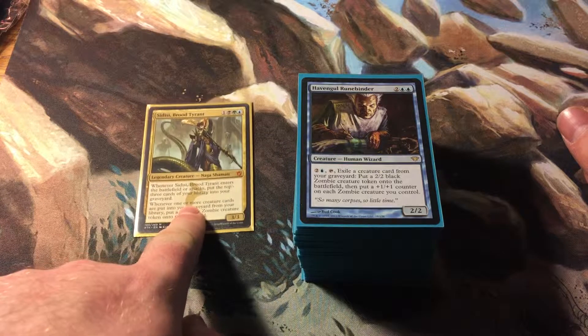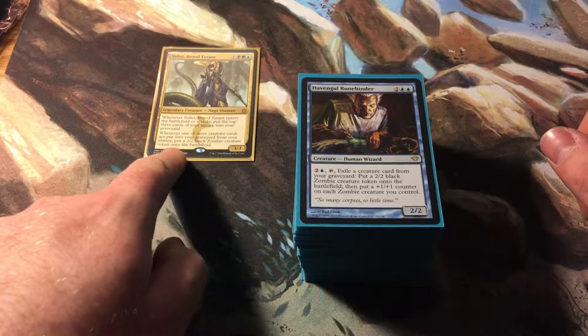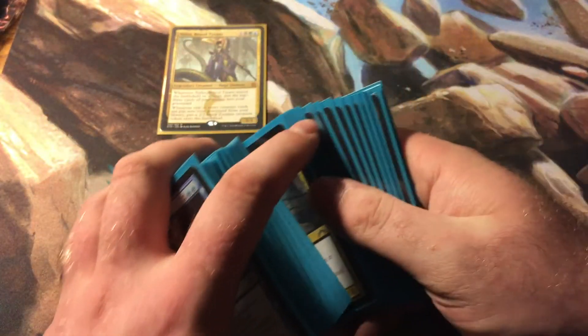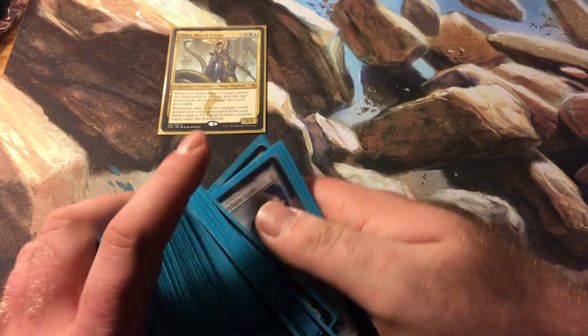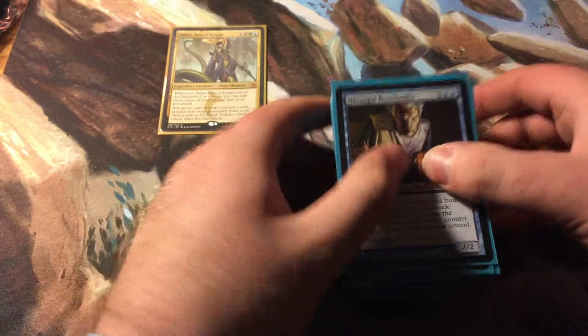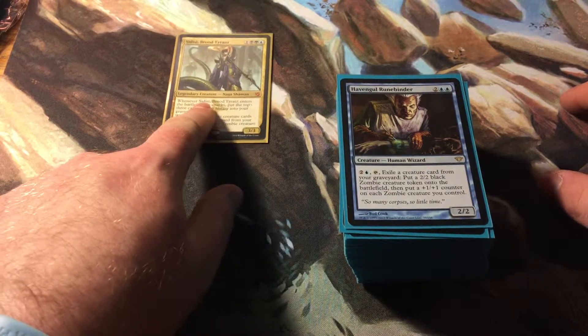You look at that and think, well that's fine and all, but what do you do if you mill yourself? Let's skip ahead to the back of the deck where I have one Kozilek and one Ulamog. For those of you who do not know, when Kozilek or Ulamog are put into a graveyard from anywhere, shuffle your graveyard back into your deck. That's it — that's what's supposed to prevent me from milling myself and losing.